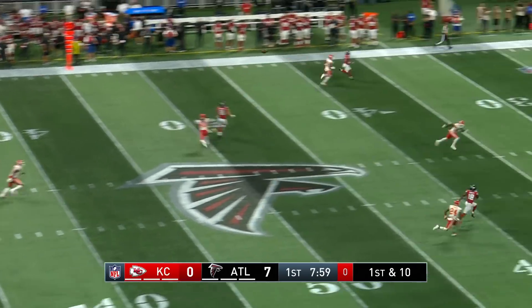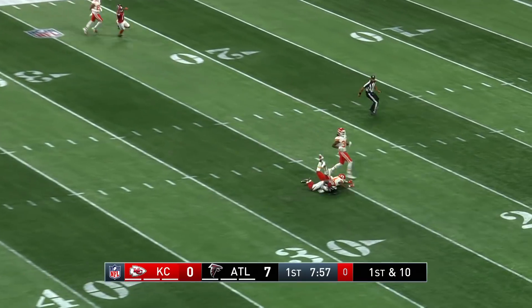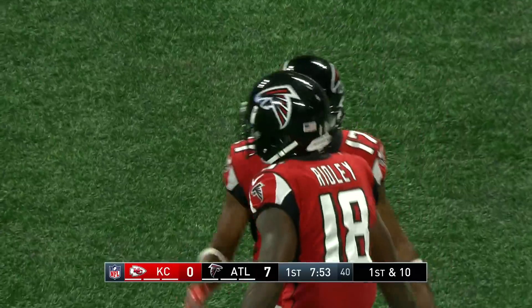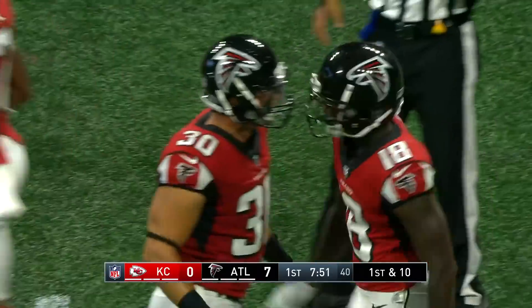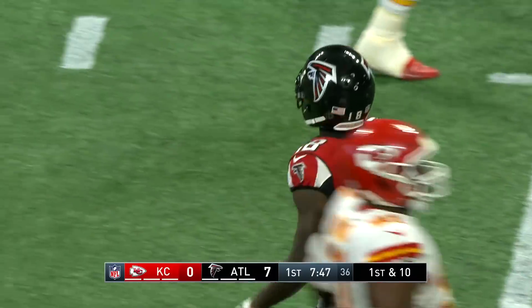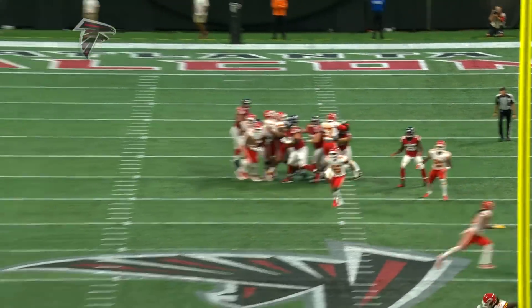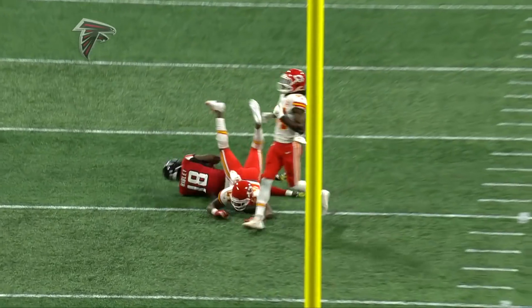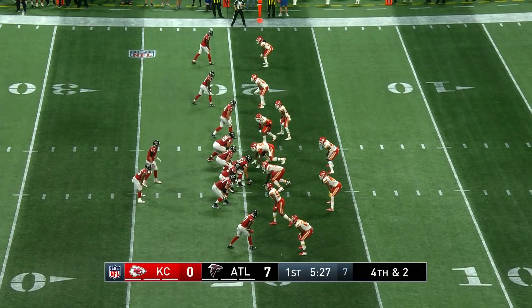Ryan steps up, throws open middle for Ridley, who makes the catch as he falls to the ground. Calvin Ridley, 36 yards against David Emerson. Send that young man straight up the field — he ran a great route, pushed the defender outside with his route and then cut it back.